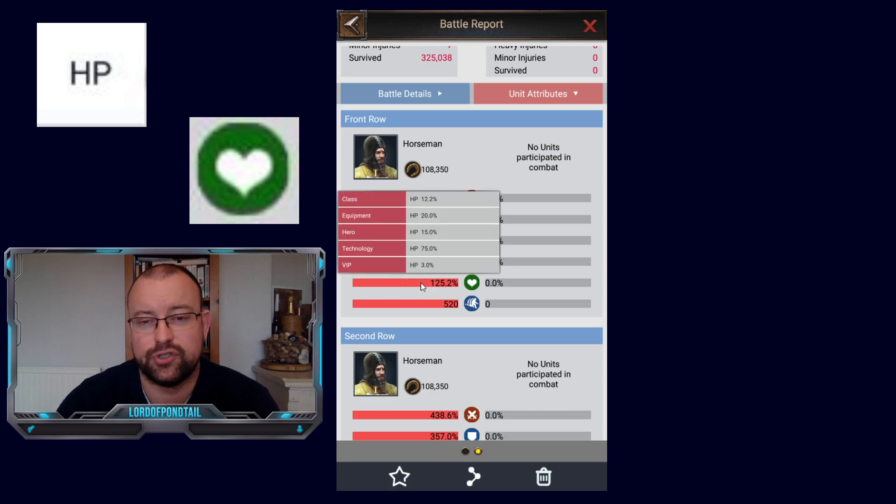If you click on the bar, it's going to show you the breakdown of where you're getting that HP from. In this particular battle, I had 125.2%. When you consider all different factors, the highest amount of HP you're probably going to see in battle reports currently is approximately 150%. The top players will be running with close to 150% HP, and it will be broken down from five different areas: class, equipment, heroes, technology, and VIP.